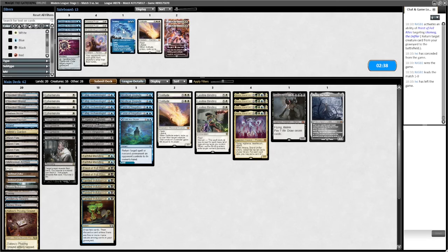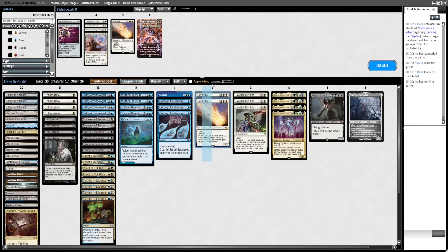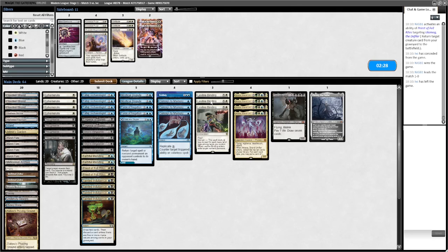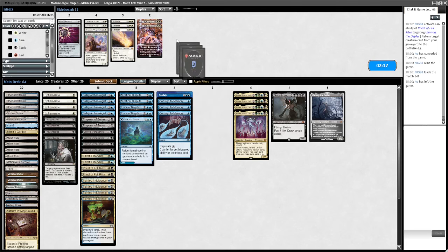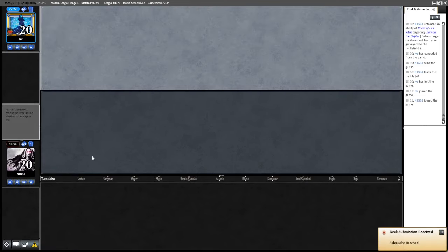Sideboarding: Mystical Disputes and Subtlety in. We saw the One Ring so Consign comes in. We can cut the Solitudes — Bindings get into Teferi but that's fine. Cutting those. Priest is good, maybe one Emperor of Bones — just because they can Solitude in response.